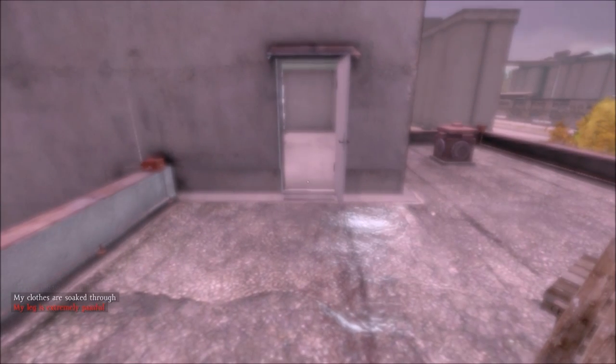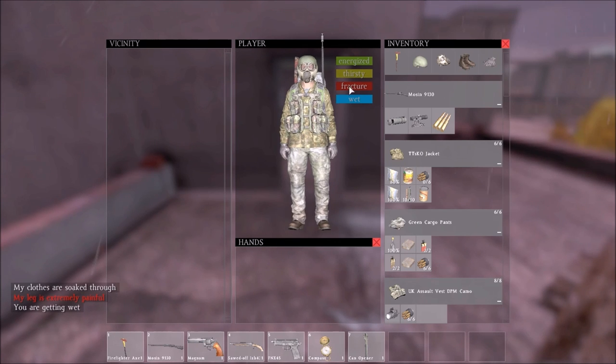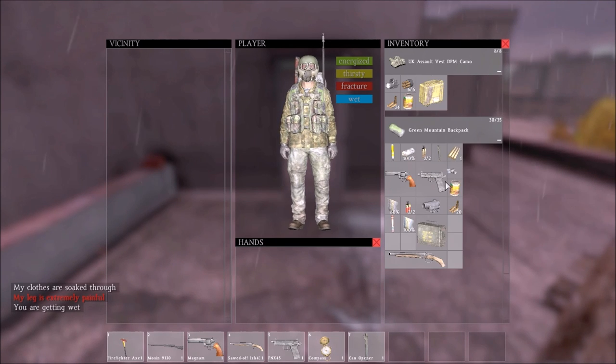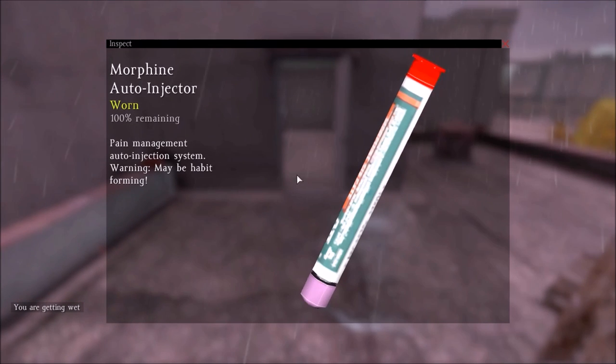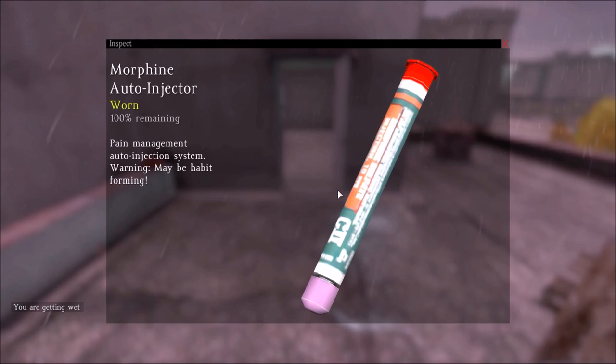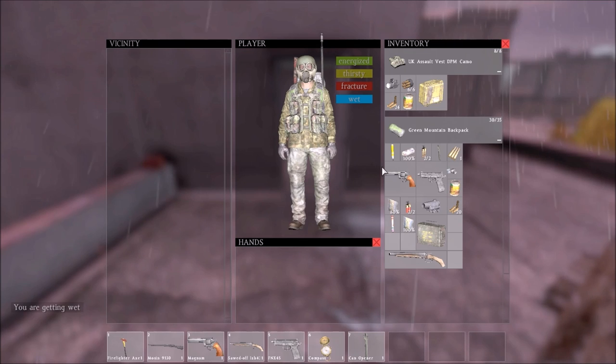So how do we fix a broken leg? You need a special bit of kit. Let's have a look at the inventory. It's got an excellent little symbol — along with the wet symbol, you now have a fracture indicator. That lets you know you've got a broken leg, which is really handy. I have the item you need to fix a broken leg, and it is called the Morphine Auto Injector. It does seem fairly amazing to fix a leg just like that, but that is how the game is set up.